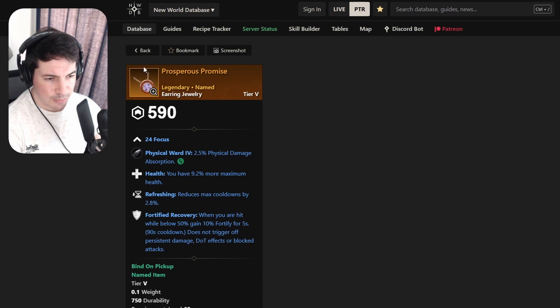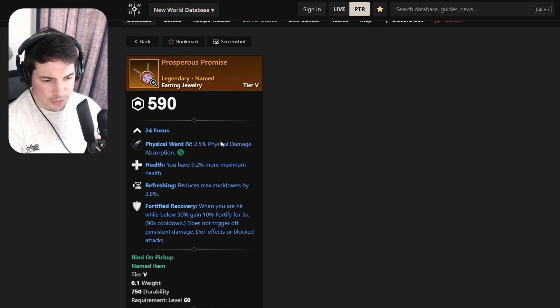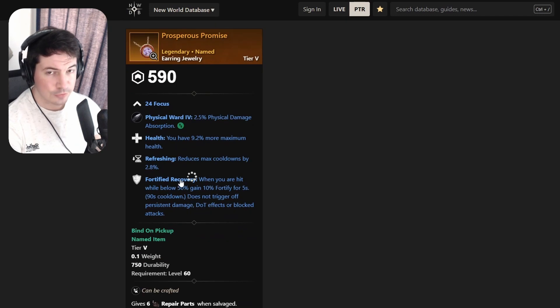The next item is an amulet - it comes with Focus, Health, Refreshing, and Fortifying Recovery, so it's a really good amulet. I know healers always want Refreshing - a lot of healers require it. The Fortify will save them from assassins mostly. Maybe the stamina one is a bit better, but it's definitely a good start.